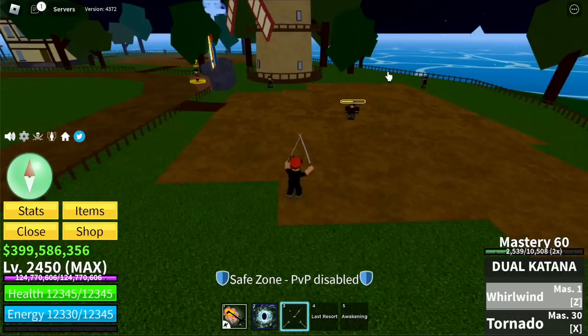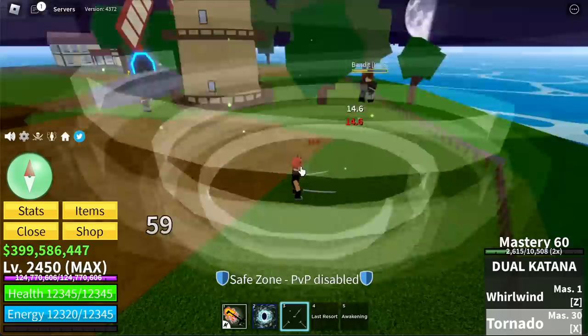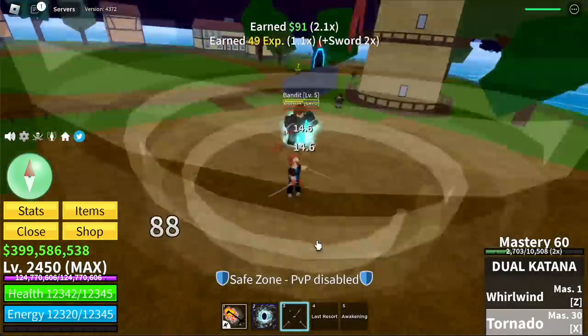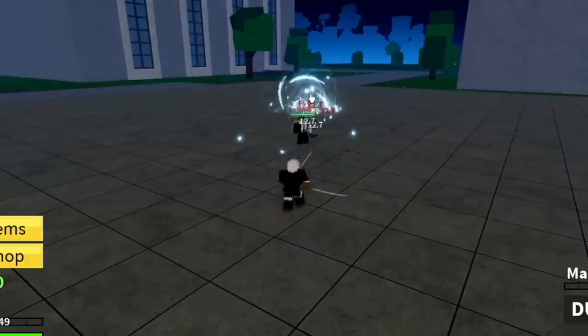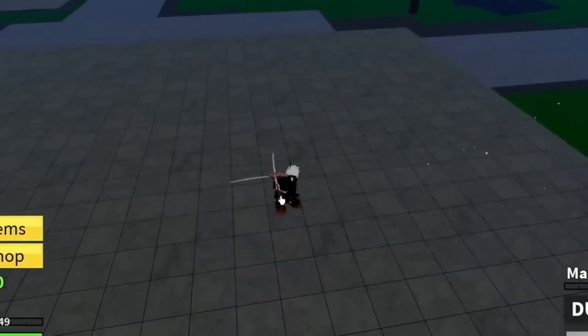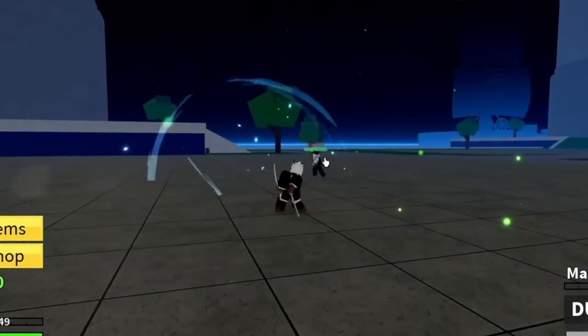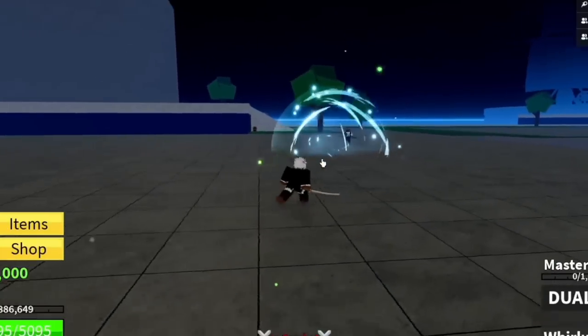The Dual Katana's Z skill is Whirlwind, and the X skill is Tornado. Now we're going to compare it to the new reworked version. The Z skill — wow, it looks the same compared to the previous one, but check the details. It looks good. How about the Tornado?